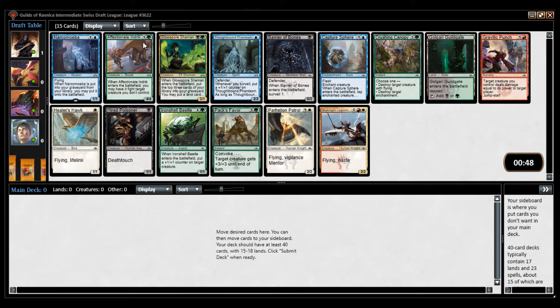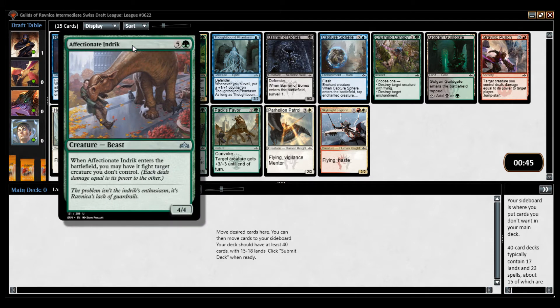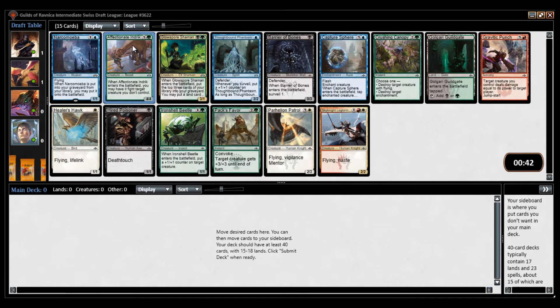The rare is bad. This card is very good though — 5 green for 4/4, and it fights another creature. It's optional, so if the only creature your opponent has is a large creature, you don't have to fight. If this is the first night at fight club, you have to fight — but that doesn't work on this card.